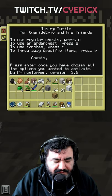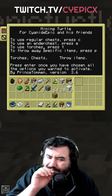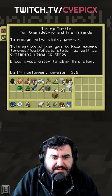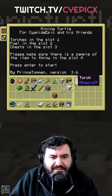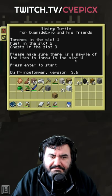Regular chests, torches, and we'll throw away the cobble for now. No extra slots for me right now. Going to the right — torches, chest and cobble — there we go.